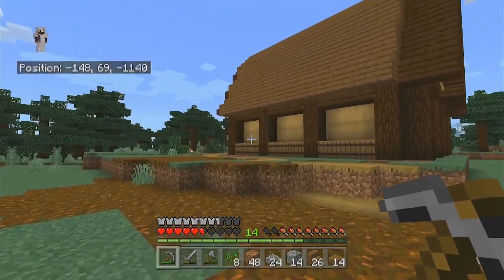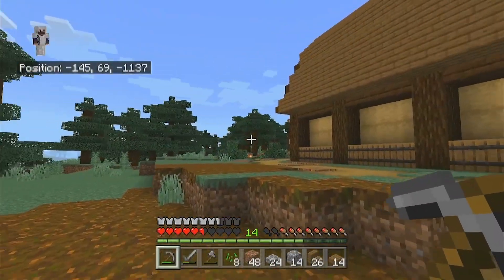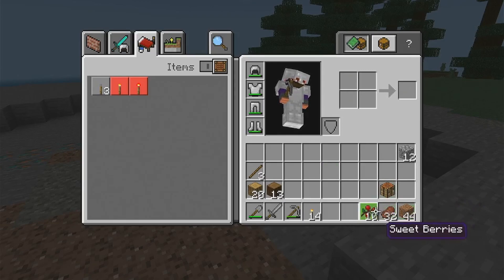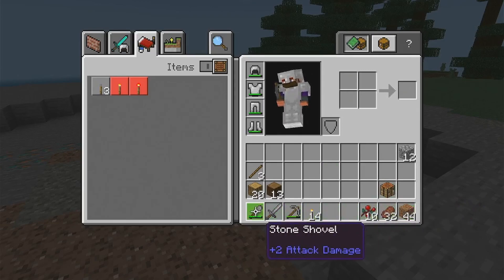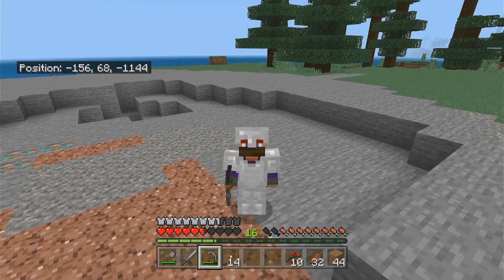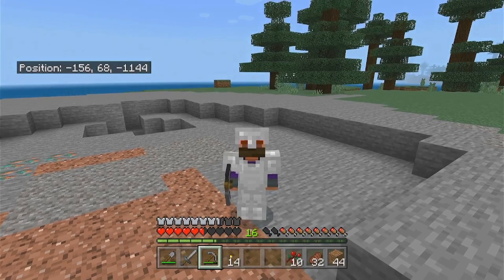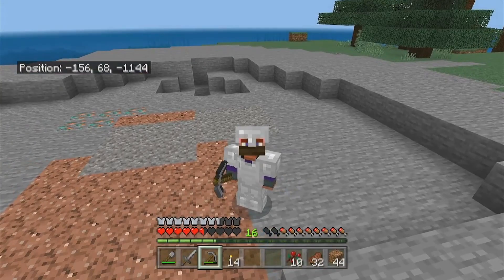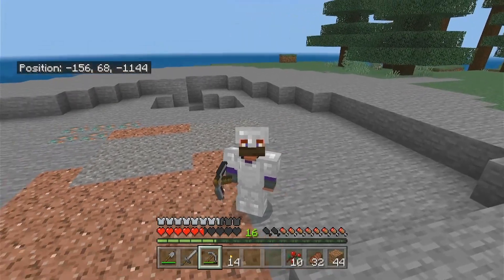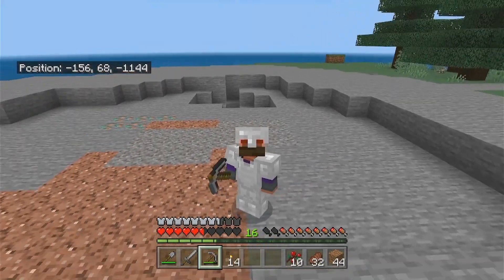But before we do that, we're gonna fix our inventory first. This is what I'm bringing: more wood in case I need to make sticks for torches or more tools. I brought a crafting table because you never know when you need it. I brought some food, some temporary blocks, and torches — I think that should be good. Normally I would bring a bed, but I have not learned from my mistake. I'm just gonna go for it, because I think we're gonna have a lot of time down there.